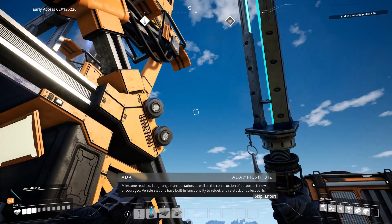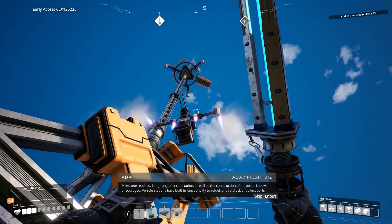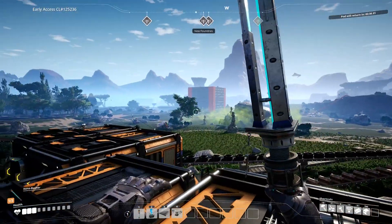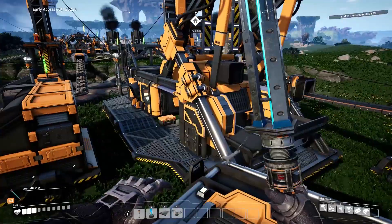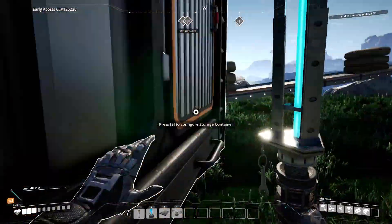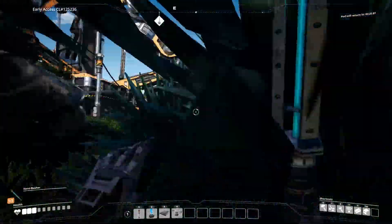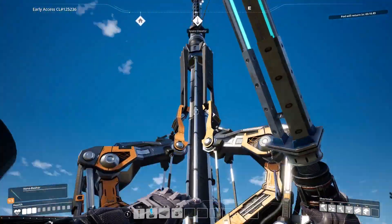Vehicle stations have built-in functionality to refuel and restock or collect parts. What I'm planning on doing now is having a transport from here to there. From what I've heard these aren't too great, but I kind of think it'll work for what I'm thinking because I just want a loading dock over here to load up onto the space elevator.